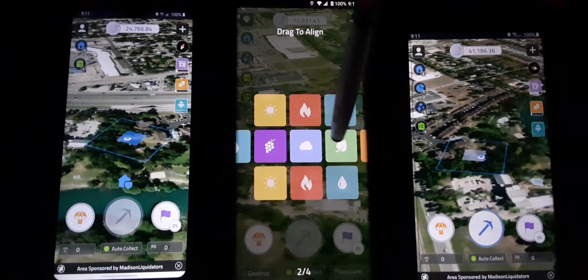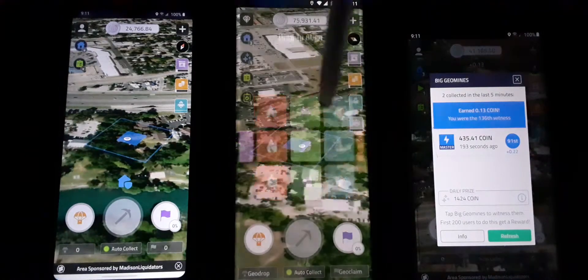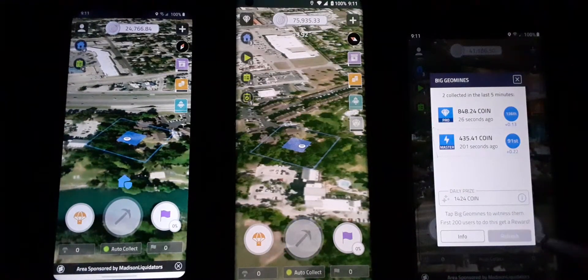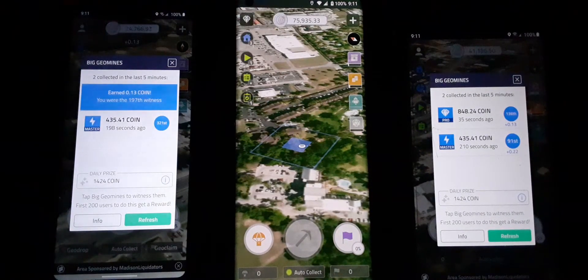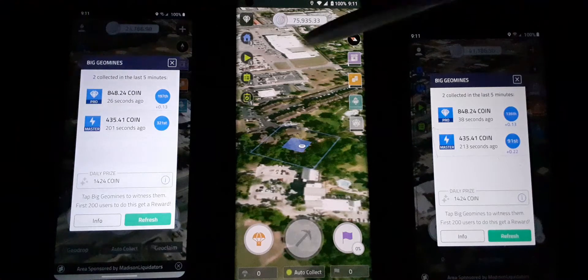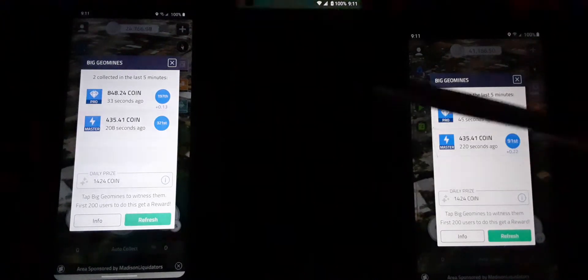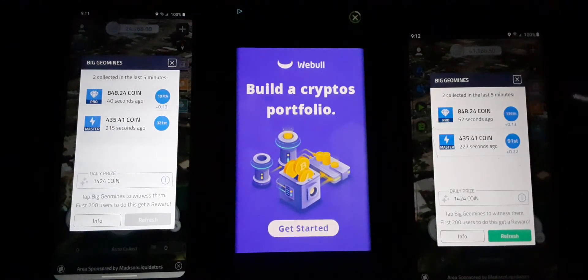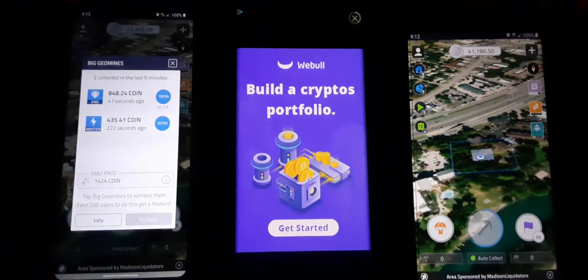Looks like I went backwards — let me jump over here real quick and witness that before it goes away. There's one right here — error, server error. No worries, you can't get all the gold in the box every time. Fine gold — every now and again you think you got it and it's just not there. Let's confirm — we got 14 coin, big nugget gold right there. Let's commit to the rewarded task and refresh.